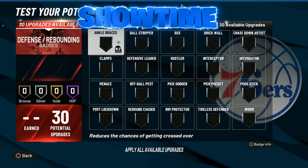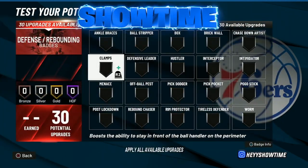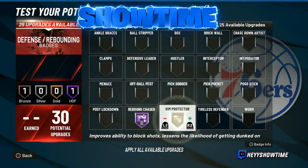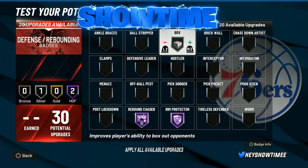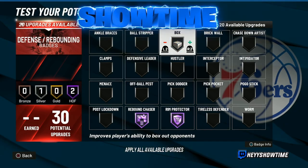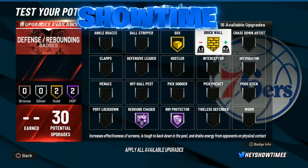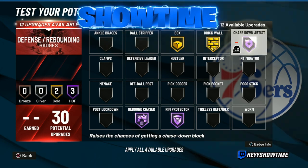Now for the badge setup. I personally get around 33 defensive badges since I'm legend and hit level 40 every season, but I'll show you the setup for 30 badges. I go rebound chaser Hall of Fame, rim protector Hall of Fame, box on gold — you don't need it at Hall of Fame since this build is heavy at 230 pounds, so gold or silver works. Brick wall on gold — again you don't need Hall of Fame at 230 pounds, the screens are already really good.